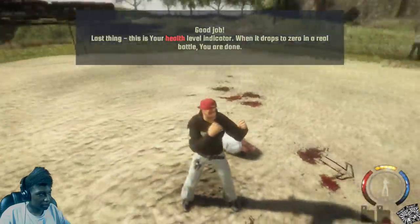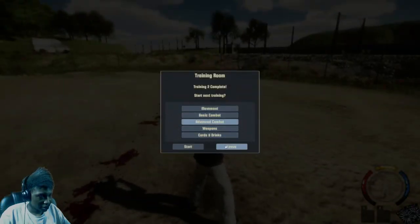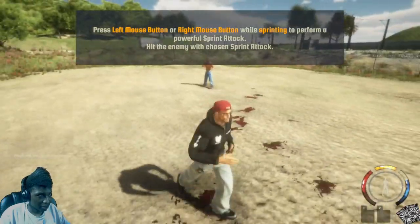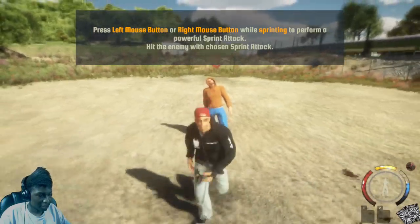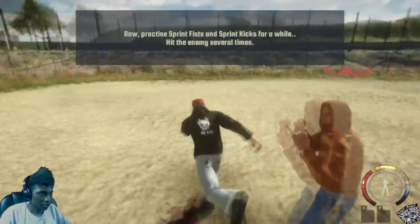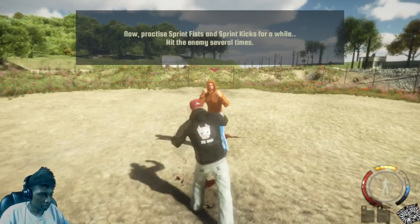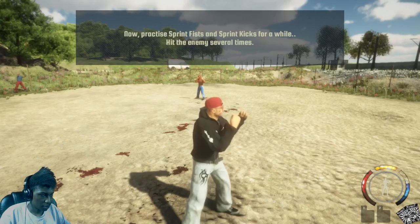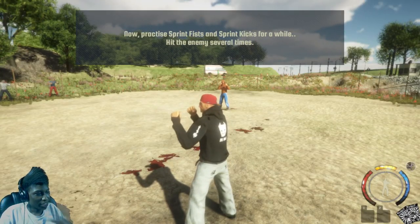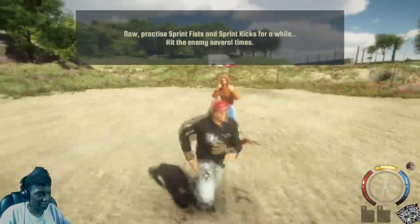When you hit zero HP you die. You can sprint and do an attack — I guess you have to be sprinting for a while to pull it off. Even if you're just normally running you still lose energy. So if you have low energy you can't do the jump kick or jump punch — you have to manage your stamina really well.